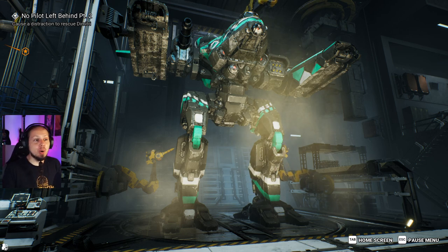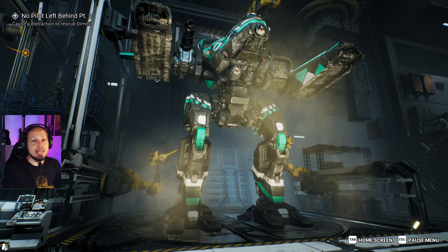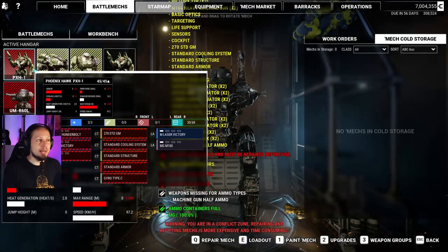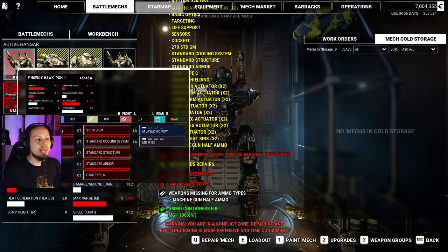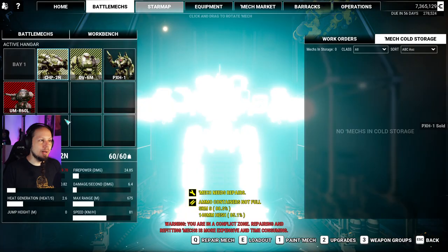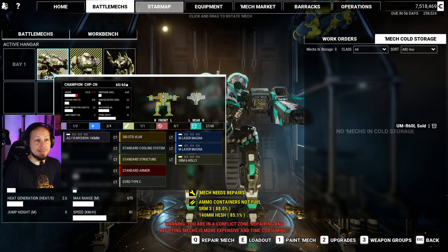We're going to continue our playthrough. I was rewatching the last mission. Our Phoenix Hawk just went from about 100% to 0% and blew up. We have to deal with that now. We have a damaged Phoenix Hawk that we might as well just destroy completely, because why would I bother repairing and refitting it if I don't even like the mech? So we're going to sell this thing right away for very little money.